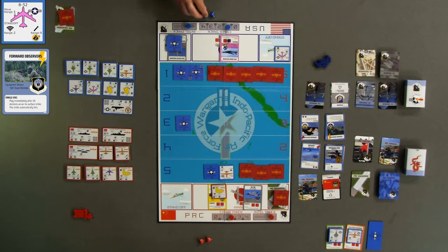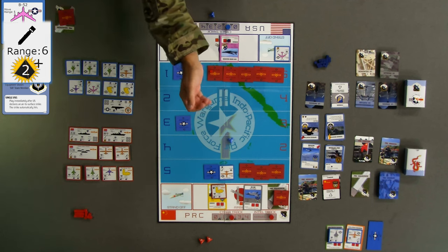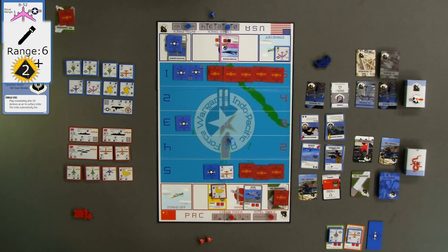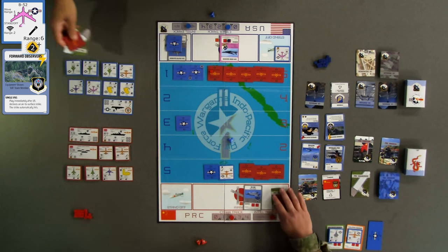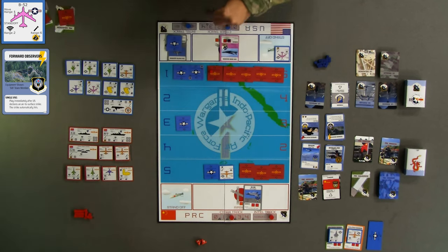For blue's turn six, they decline an enabler card and conduct a standoff B-52 strike against the red airbase using its 6-band ground attack range. Blue uses their Forward Observers enabler card, guaranteeing the next strike hits without an attack roll needed. Since the B-52 has an exploding die icon for ground attack, blue rolls 1d4 for damage, achieving the maximum of 4 — using all 4 damage cubes to destroy the red ADA squadron and token as well as the red J-16 squadron. Since the roll was a 4, the B-52 does not go Winchester.